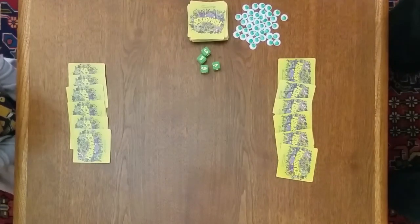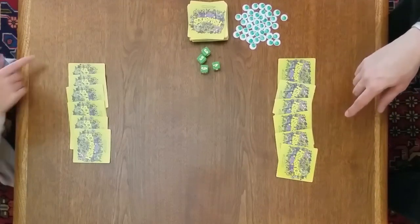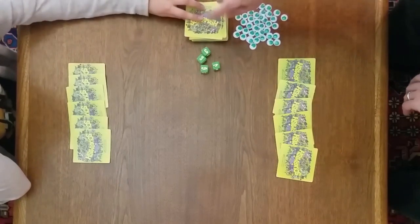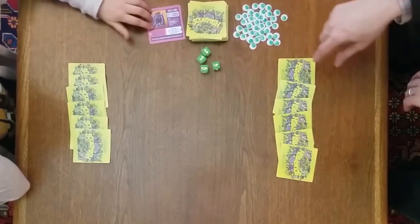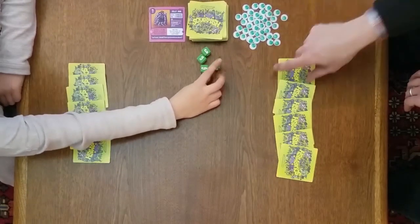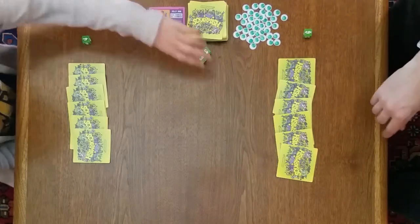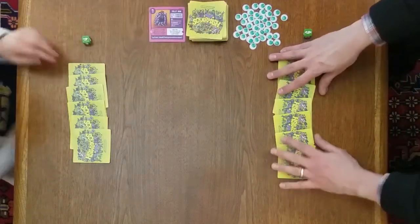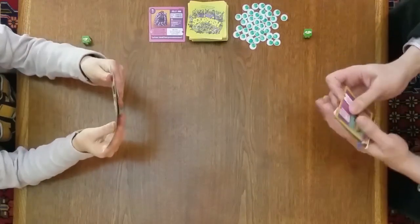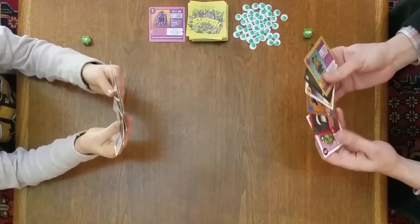We're going to play a game of Squirmish. We dealt out six cards to each player, and we've got our draw pile here. We'll take the top card off of that to start our discard pile. We've got our damage counters and dice — we'll each take one die to roll with. We've each got six cards in our hands to start, so let's take a look at our cards and familiarize ourselves with them.